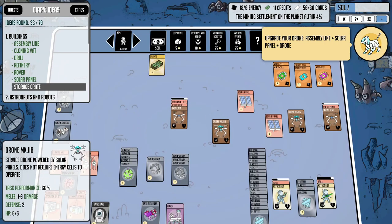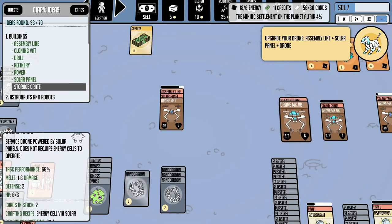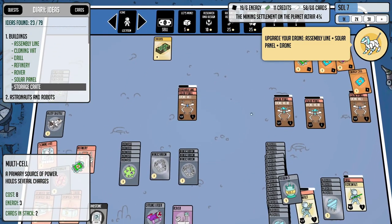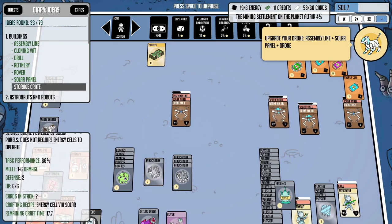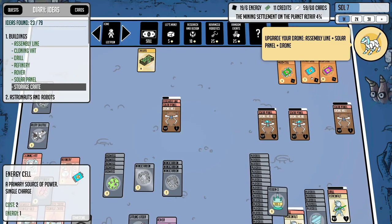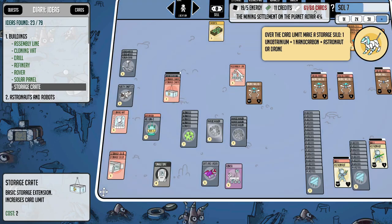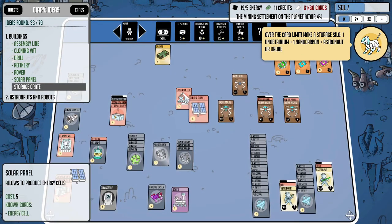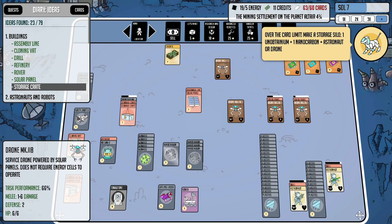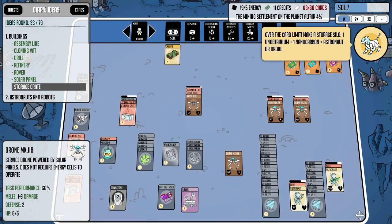Solar panels are complete. We've got some mark 11Bs — pretty decent. This guy accidentally had the stack wrong, so instead of upgrading he just produced another energy cell. You've got to be careful — you want to take the stack off, separate them, then place the first card and then place the second card to activate the upgrade process. We got more unobtainium just in time because we just reached our card cap, so I'm going to watch that. We're definitely going to be making more storage silos. One more drone left to upgrade.